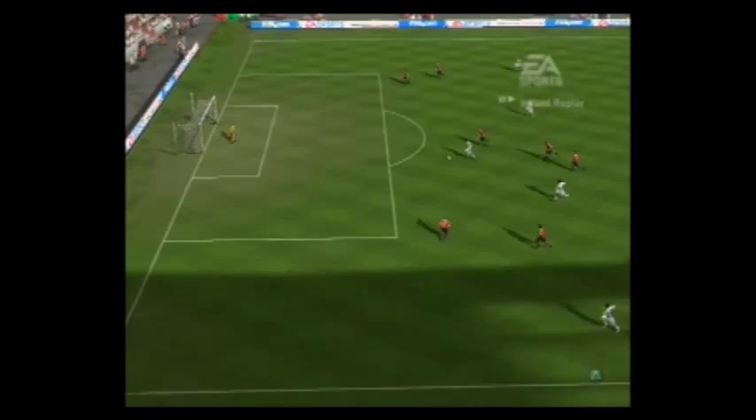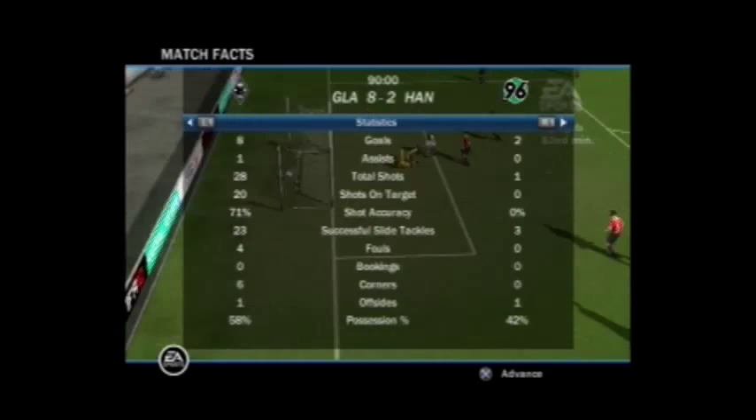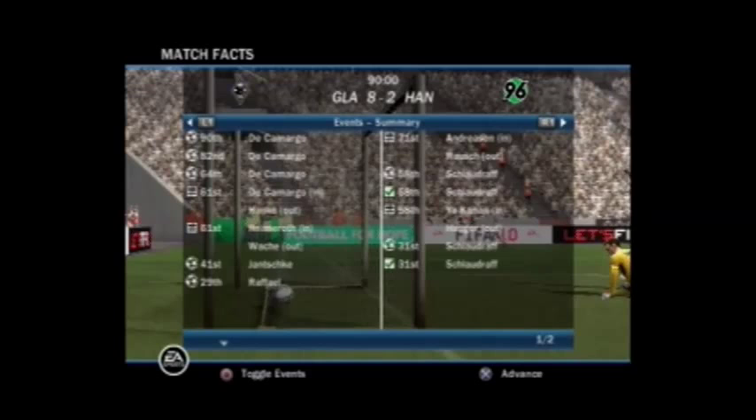Not much longer left in this game — that's pretty much it. As you can see, Schlaudraff getting both goals for Hanover due to penalties. Hanka with the hat-trick and De Camargo with the hat-trick. 58% possession — that's not too bad. 85% passing as opposed to 73% for Hanover. One assist from Thorben Marks. Between De Camargo and Mike Hanka, those were probably my two best players in this game. That's pretty much it for this video — thank you guys so much for watching, and I will see you guys again next time.